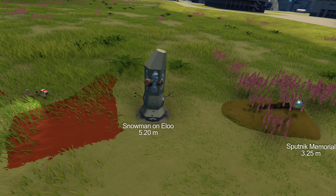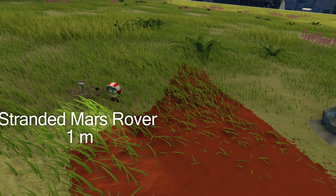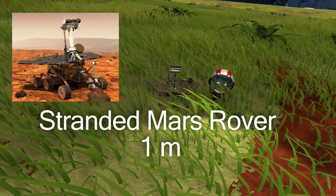For example, I have put here a cobblestone just to give a sense of scale for how tiny the replica of the Opportunity or Spirit Mars rover really is.